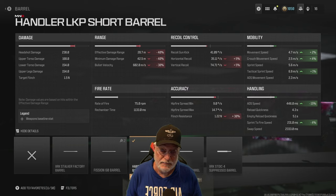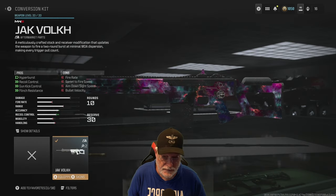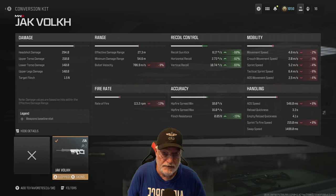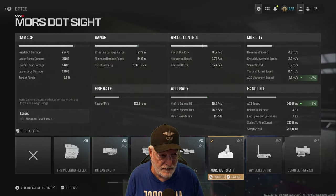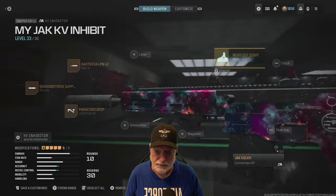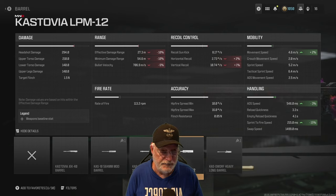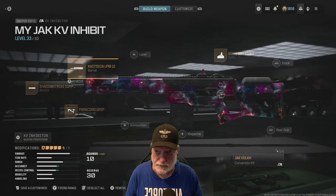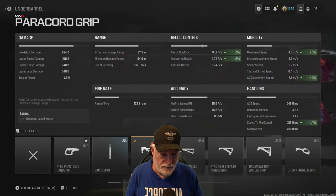The Handler LKP short barrel significantly decreases ADS speed and helps with sprint-to-fire and movement speed. It cuts down range, but you're going to be a one-shot kill most places you go. For the KV Inhibitor, first and foremost I go with the Jack Folk aftermarket kit because it fires out two rounds at once, making it a lot more powerful. I use the Moore's dot sight for 8% better ADS speed and ADS movement speed. The Castovia LPM 12 barrel helps slightly with ADS speed but significantly with sprint-to-fire, though it brings down damage range. The Shadow Strike suppressor keeps me off the map with no real downsides. And the paracord grip adds 14% sprint-to-fire and nearly 10% ADS movement speed.